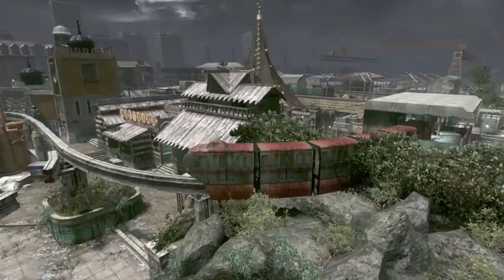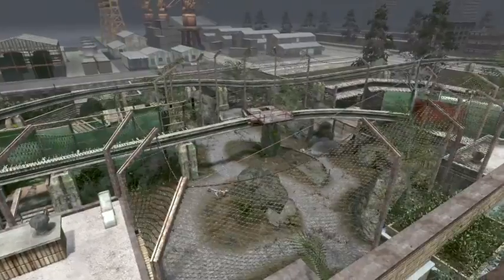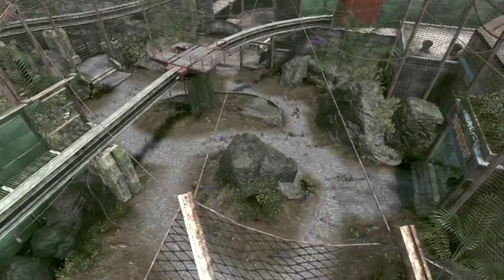A good tip for Zoo: get on the monorail. If you can get up there, you can walk around most of the level. It's a great advantage point.